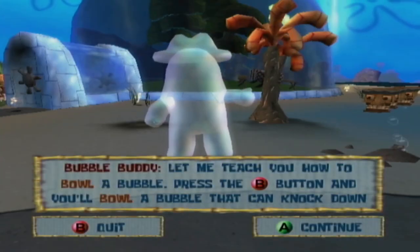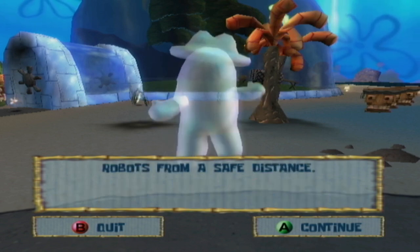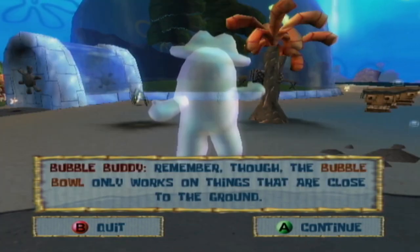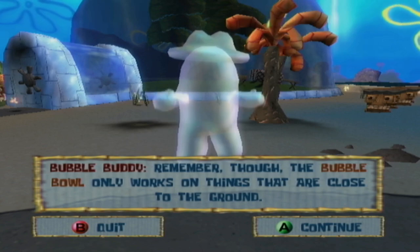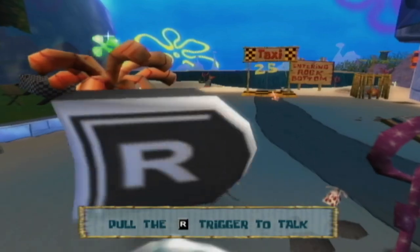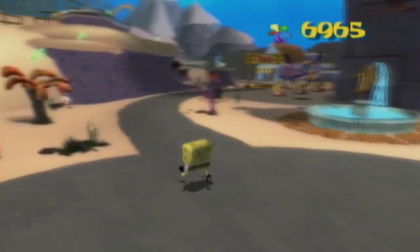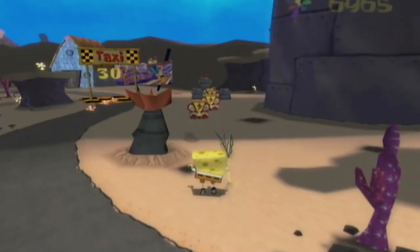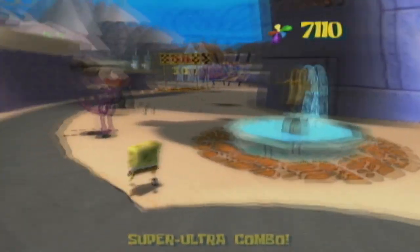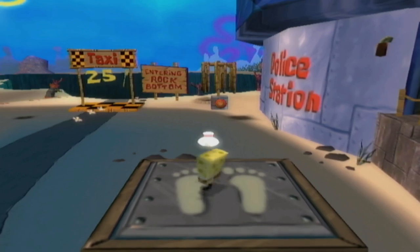Now let me teach you how to bowl a bubble. Press this button and you'll bowl a bubble that can knock down robots from a safe distance. However, the bubble bowl only works on things that are close to the ground. So we have access to the bubble bowl — hold the B button and you will start rolling up the bubble bowl. Conveniently, there are a handful of tikis lined up in just the right way to get some juicy combos. The bubble bowl will be required for hitting quite a few switches throughout the game, such as this one right here.